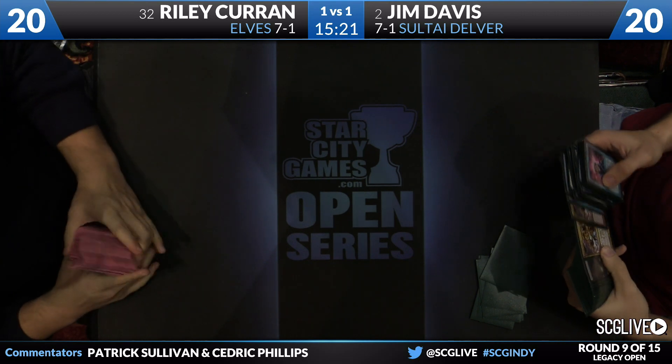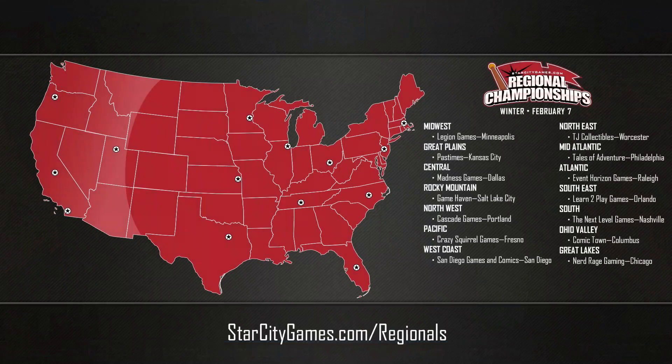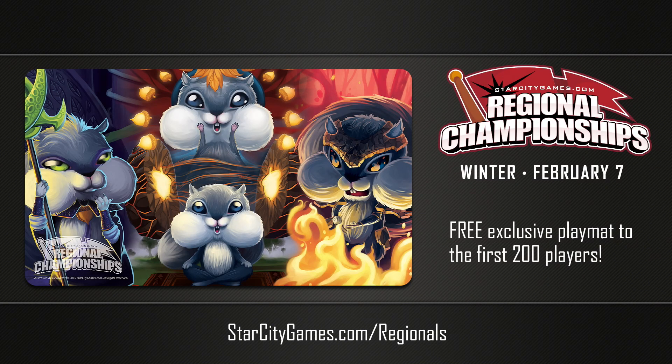The Open Series is going to be on hiatus next weekend for Regionals — 14 fantastic locations available. You can find the one closest to you and head over to StarCityGames.com/Regionals for more information about Open Series points and cash prizes. Also, at every Regional stop, the first 200 people to register will receive a free playmat featuring Squirrel-themed cards from last year's Creature Collection Series: Squirrel Confidant, Acorn Mystic, Forza Squirrel, and Squirrel Storm all on one exclusive playmat. Plant your flag February 7th — it's almost here. Before you know it, we'll be talking about Spring States.